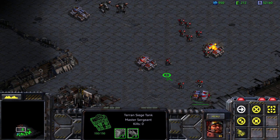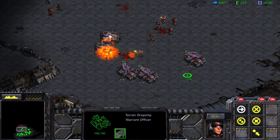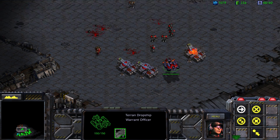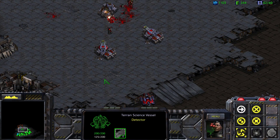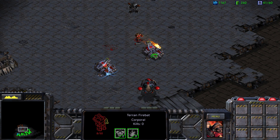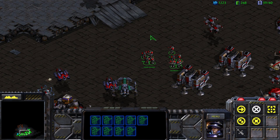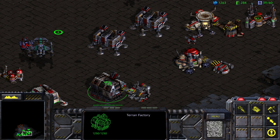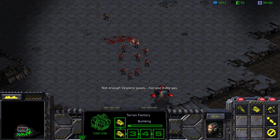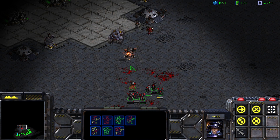I want you guys to siege up. We need a Defense Matrix up here very soon. This isn't the Science Vessel — Science Vessel, I need you up here. Defense Matrix on this guy. So far so good — we managed to hold off their counter attack. Let's get on up here. We need ourselves several more tanks. We did in fact lose that tank, which is super unfortunate. And here comes another Goliath and yet another tank.